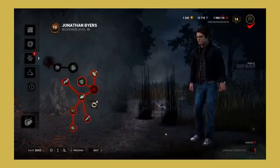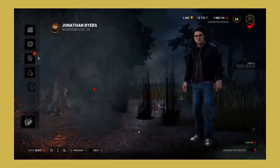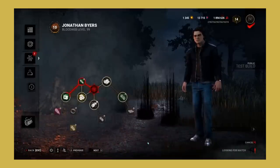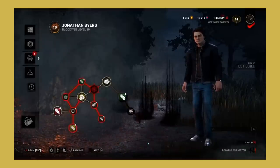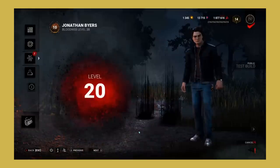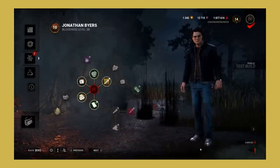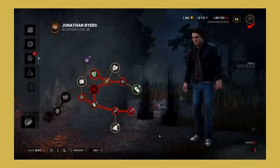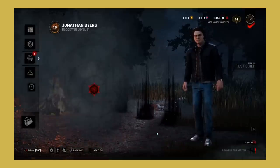Overall these changes are very good and make spending blood points much less of a chore. If I was to change anything, I would make it so you only have to reach prestige 1 on one character to unlock the ability to automatically buy blood webs. With 36 survivors and 31 killers, with the current restriction you'll have to prestige 67 times in order to unlock this ability on everyone. I would also increase the speed at which the blood web is automatically purchased so we can level up even faster.